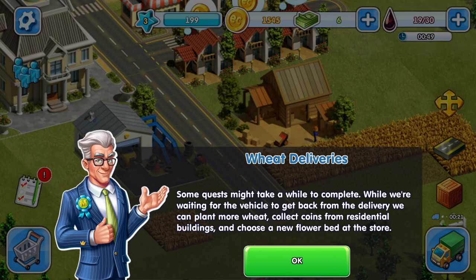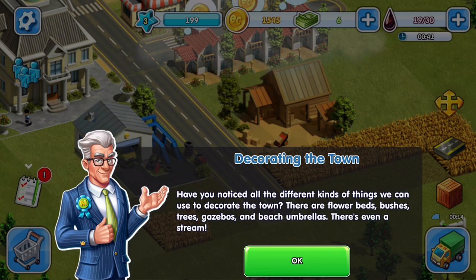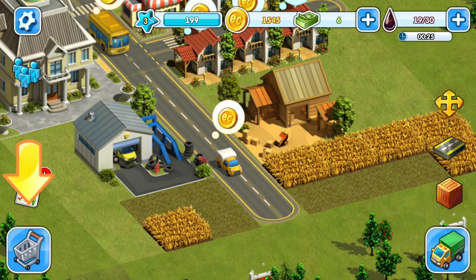Some quests may take a while to complete. While waiting for the vehicle to get back from delivery, we can plant more wheat, collect coins from residential buildings, and choose a new flower bed at the store. There are flower beds, bushes, trees, gazebos, and beach umbrellas — there's even a stream. Let's see what they have while we wait for the vehicle.